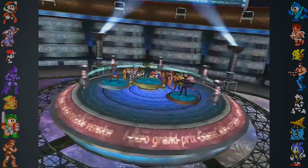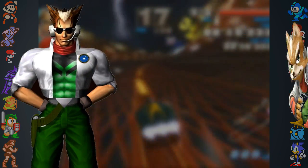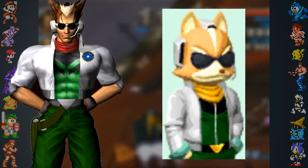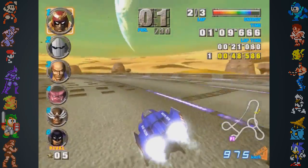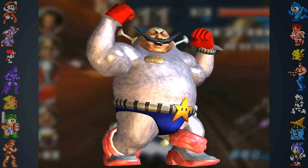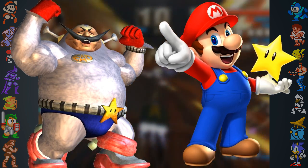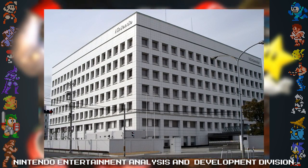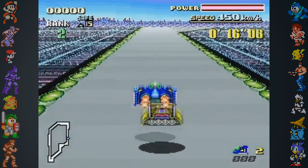Multiple characters in the F-Zero series have connections with other Nintendo franchises. James McCloud has a similar appearance to the father of Fox McCloud from the Star Fox series, who is also named James McCloud. His biography states he was the leader of a flight squad known as the Galaxy Dog, and that he later converted his combat plane into an F-Zero racer. Mr. EAD appears to resemble Nintendo's mascot Mario, featuring his iconic mustache as well as a Starman on his belt. His name comes from Nintendo's Entertainment Analysis and Development Division, abbreviated as EAD, which also developed most of the main series Mario games as well as F-Zero and F-Zero X.